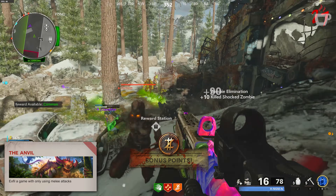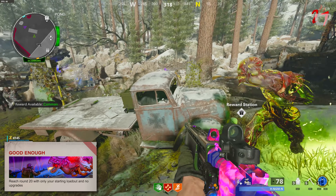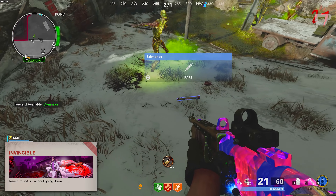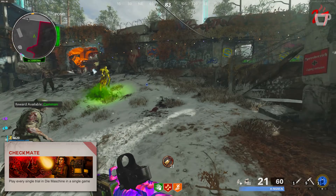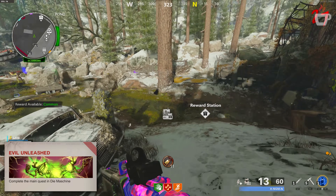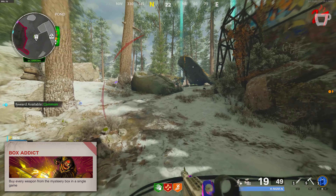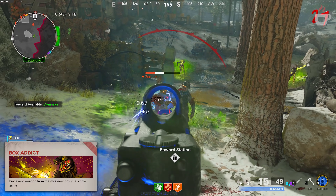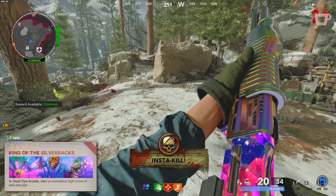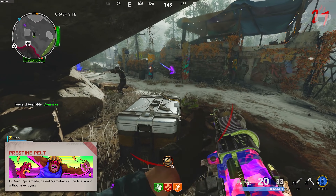Another Round tasks you with reaching round 100 for 10,000 XP. Good Enough requires reaching round 20 with only your starting loadout and no upgrades for 10,000 XP. Invincible is completed by reaching round 30 without going down for 10,000 XP. Checkmate tasks you with playing every single trial in Die Maschine in a single match for 10,000 XP. Harbinger of Doom requires killing 50 enemies with a single support for 5,000 XP. Evil Unleashed is awarded for completing the Die Maschine main quest Easter egg for 5,000 XP. Box Addict requires buying every weapon from the mystery box in a single game for 5,000 XP. King of Silverbacks in Dead Ops Arcade requires a cumulative high score of 999,999,999 for 5,000 XP. Pristine Pelt, also in Dead Ops Arcade, tasks you with defeating Mama Back in the final round without dying for 5,000 XP.